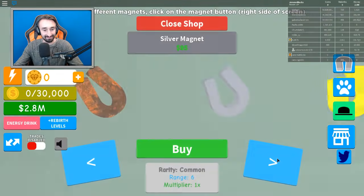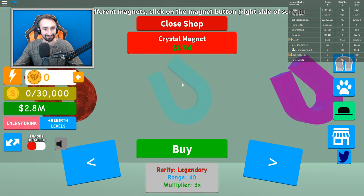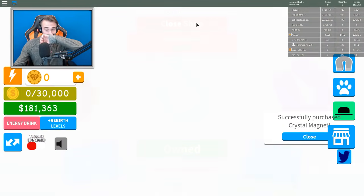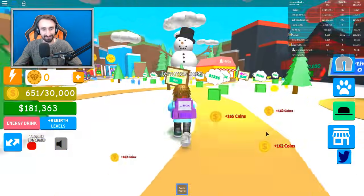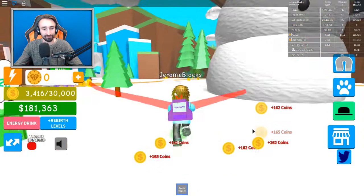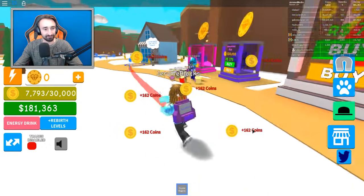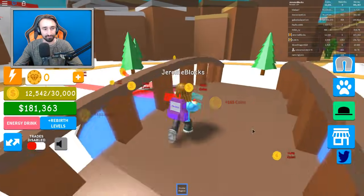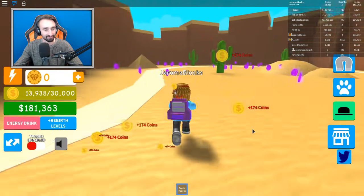Let's see — a crystal magnet! I can't believe it. And we still have $180,000 left over too. That's a little insane. Oh my gosh — it's giving us $165,000 coins just for these normal ones. $500,000 for the next area? Yeah, I think we can buy that next easily. What in the world? We're not even going over to our special area, just the starting area, and we got $12,000 just from walking around. I don't really even know what to say.